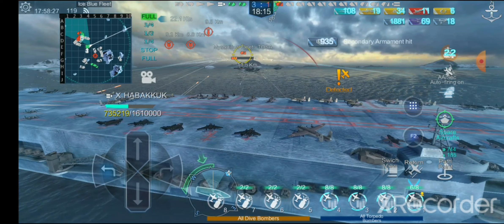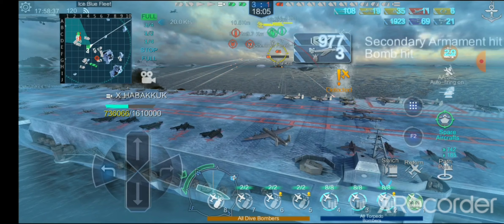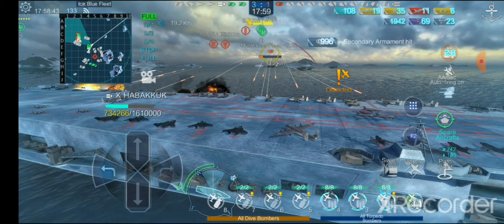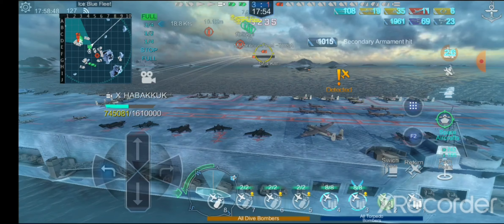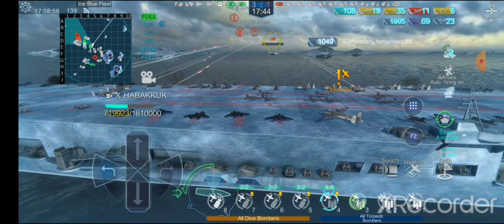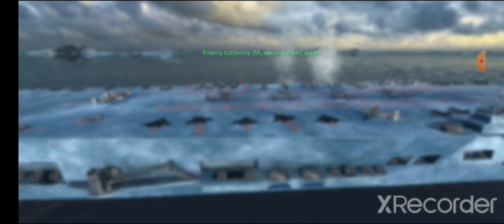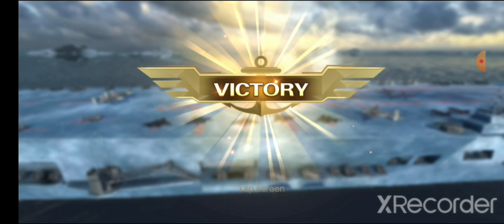We're just going to let the dive bombers do what they want. This ship is absolutely massive and it's kind of ridiculous how strong she is, though she's extremely fun as well. The infinity heal is just a game changer. I really want to try just not using aircraft at all - just floating around and shooting everything with secondaries. That's what I'm going to do next game. We're just going to let our secondaries finish off the Habakkuk - our secondary range is 15 kilometers, so anything within that range is going to be absolutely annihilated.